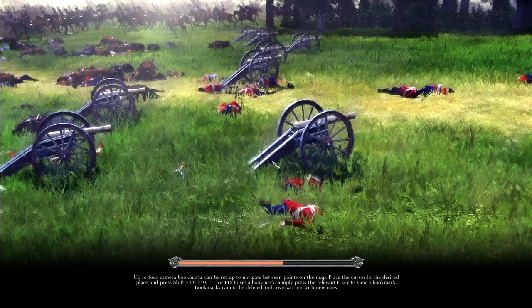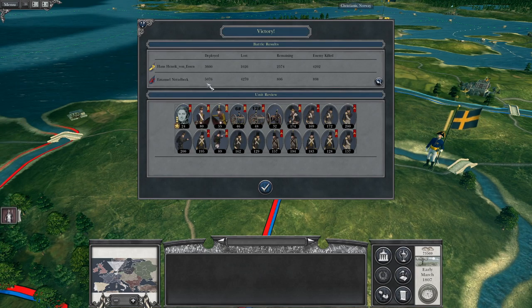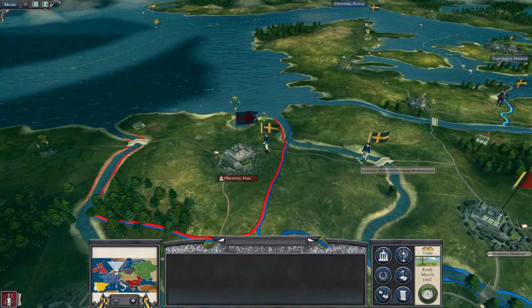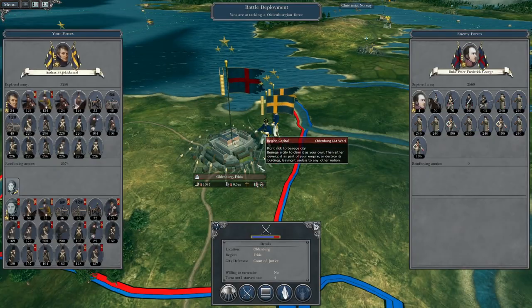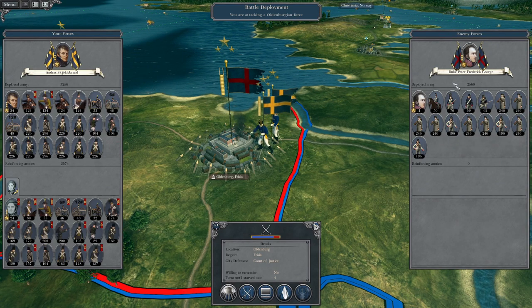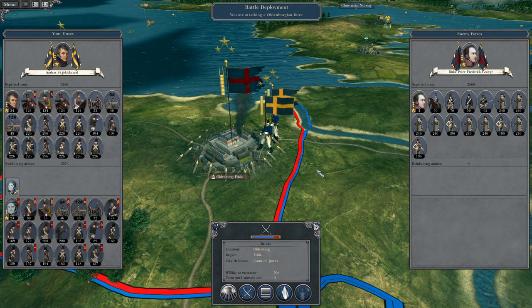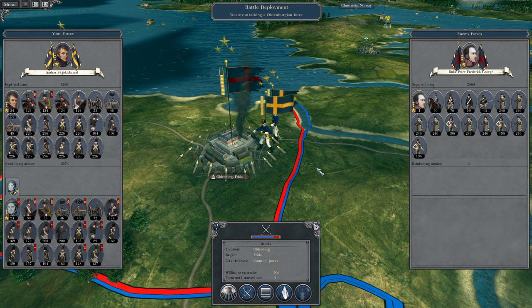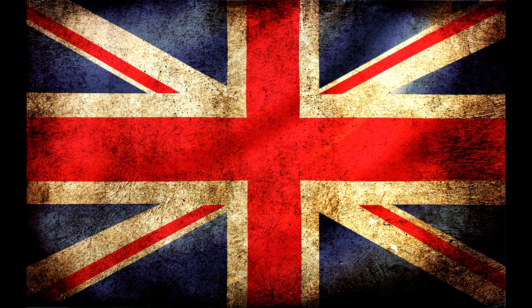We've defeated Oldenburg at the gates of their city, destroyed a much more numerically superior force. Mr. Scholarbrand can now come in and deliver the knockout blow, attacking this mostly militia partisan force held by Duke Peter Frederick George. But looking at the timer I believe it's time to end the episode - thanks for watching guys, hope you've enjoyed, and we'll see you next time where we hopefully will secure Oldenburg. Cheers everyone!